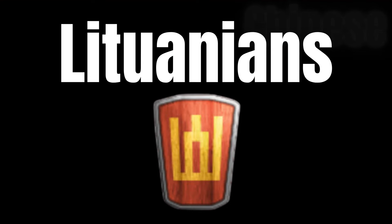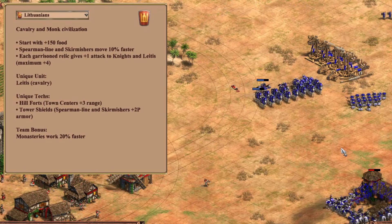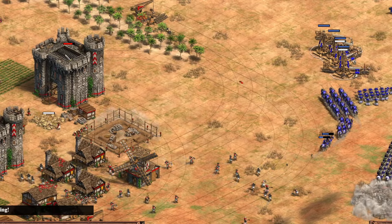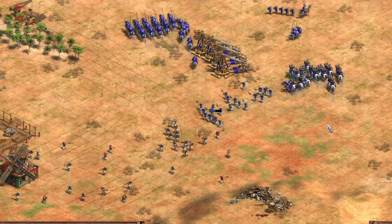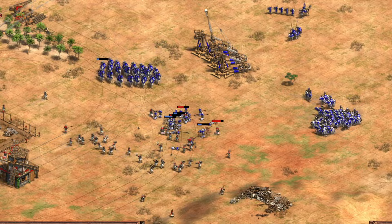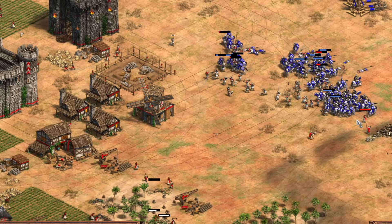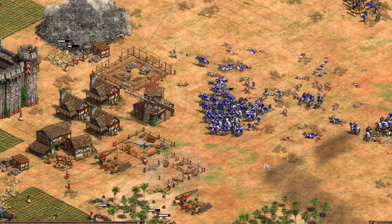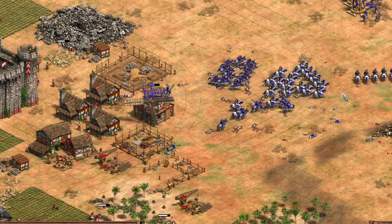Starting off the top five we have the Lithuanians. Their bonus of plus one attack per relic, up to a maximum of plus four, makes their own Paladins the best in the game. The problem is just relying on getting those relics, which the Frank player will be aware of and will try to take as well. Their unique unit the Leitis ignores armor, is cheaper, quicker to produce, and has the extra attack from relics, meaning they'll stand up well against Frank Castle Age Knights. However, massing them in big numbers is difficult as you won't have enough castles.